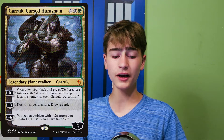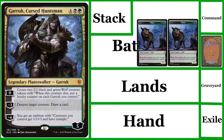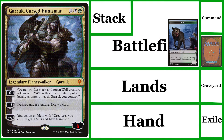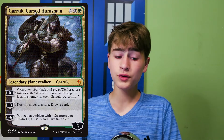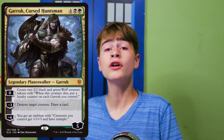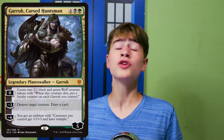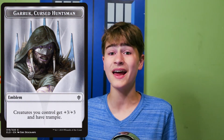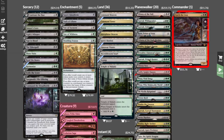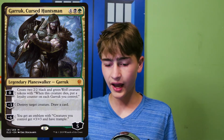Garruk, Cursed Huntsman, is 4 black green for 5 loyalty. It has a 0 ability: create 2 2/2 black and green wolf creature tokens with 'whenever this creature dies, put a loyalty counter on each Garruk you control' — but really that's a plus 1 ability. Negative 3: destroy target creature, draw a card. And negative 6, which we can ultimate the turn we cast it: you get an emblem with creatures you control get +3/+3 and have trample. While this deck doesn't focus on creatures very much, it is still an incredibly helpful ability to have, and we're running many planeswalkers which will create tokens for us.